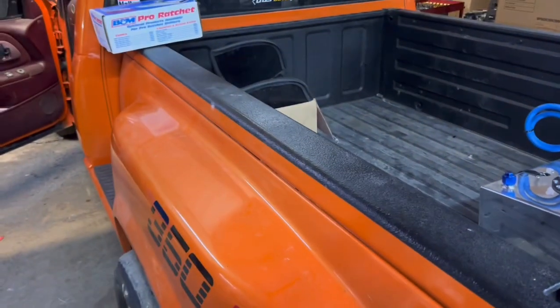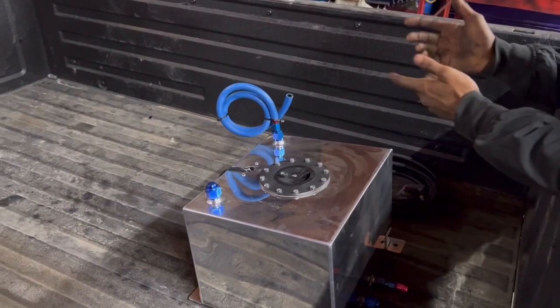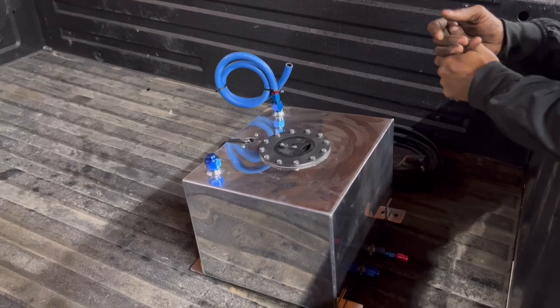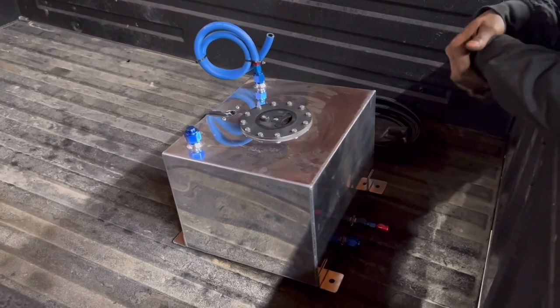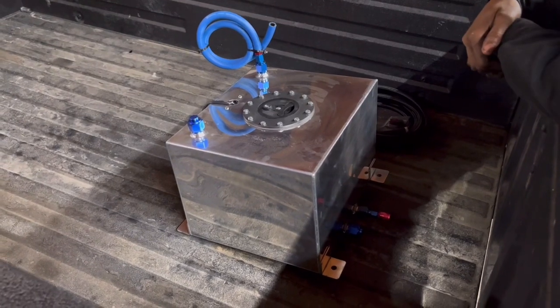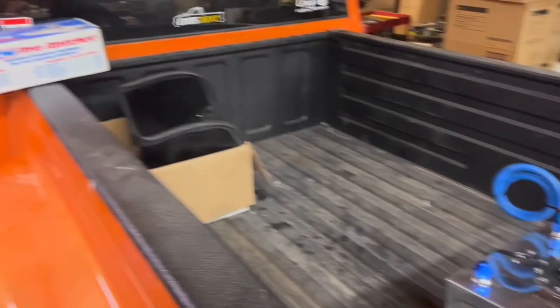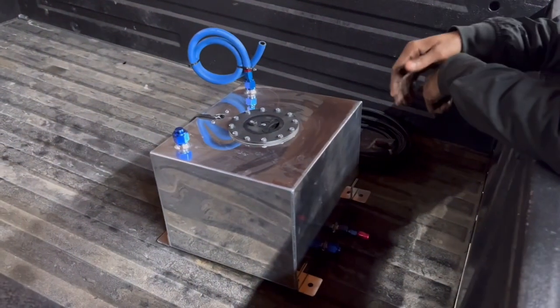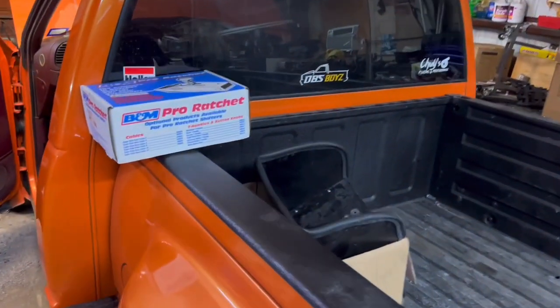If you want to do something crazy, you can cover these stickers or something since it's a show truck — kind of whatever you want to do — and just keep it polished. I'll probably keep it like that, or if I do put stickers it'll just be on one of them. I got my whole fuel cell basically wrapped in steel. It's gonna be real neat. It'll be hard to drive with that, or is it the same thing as automatic?